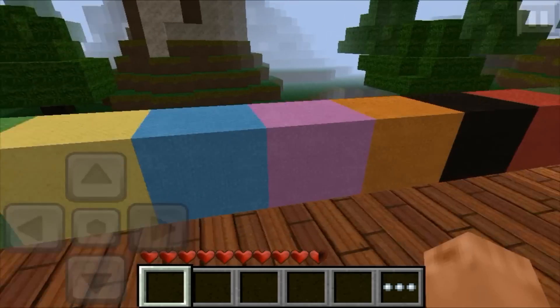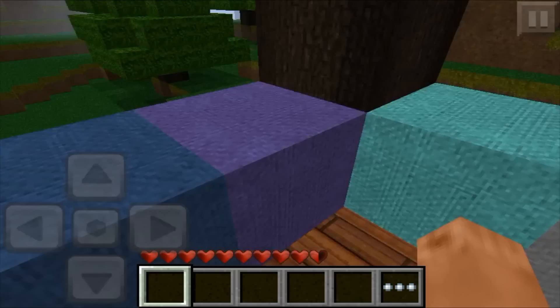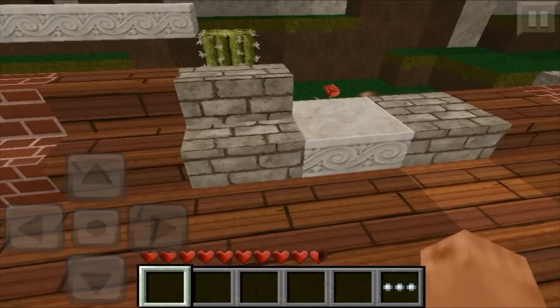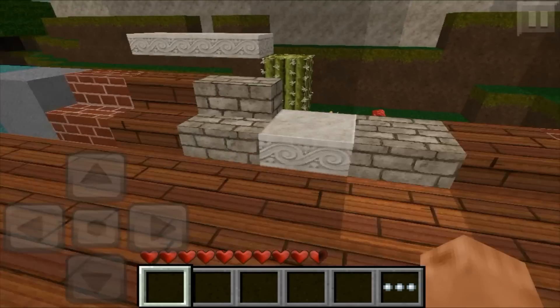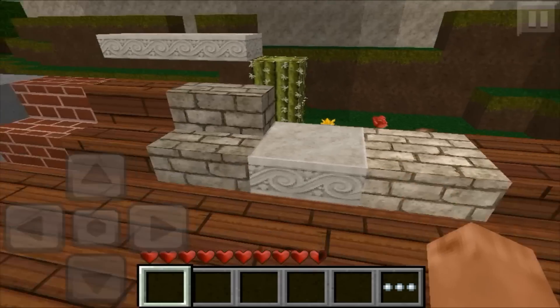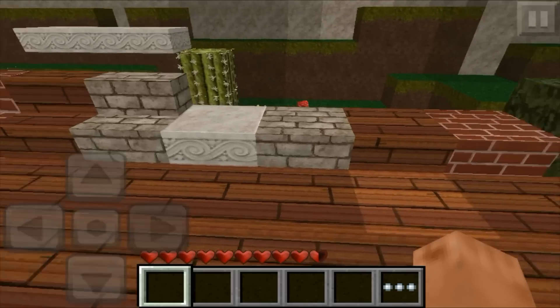Here are all the wools — not all of them, but enough to get an idea of what the other ones would look like. Here are the steps — best block I've ever seen a half slab turn into, look at that, that's so cool. It's got like Roman little carvings in it.